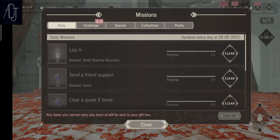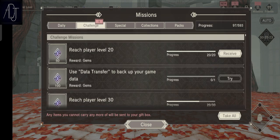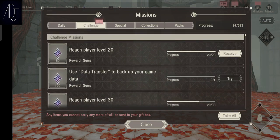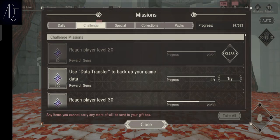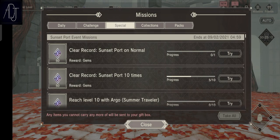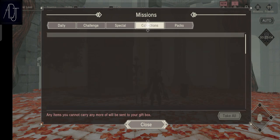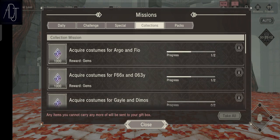You can also gain a lot of gems by completing achievement challenges. For example, I just reached level 20 and I can get 50 gems from that. There are a lot of special achievements in this game and you can gain a lot of gems just by working through them.